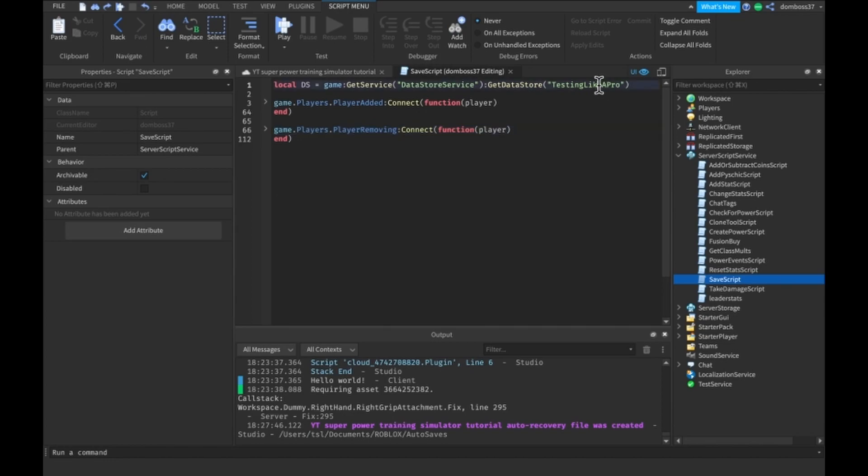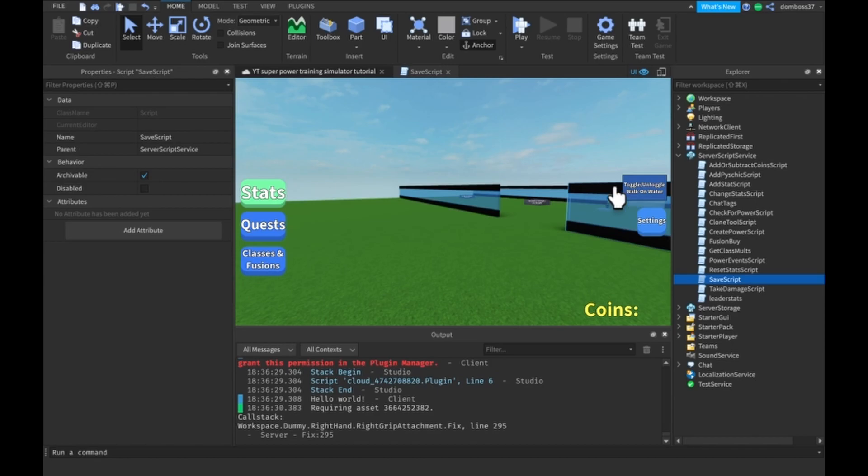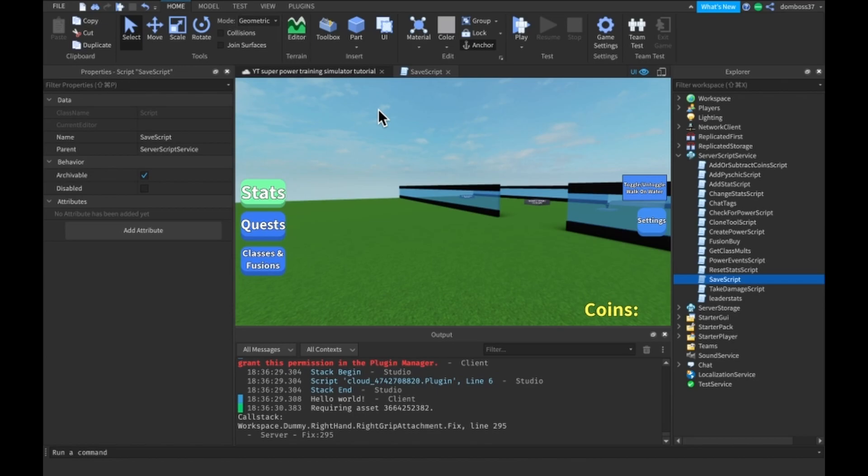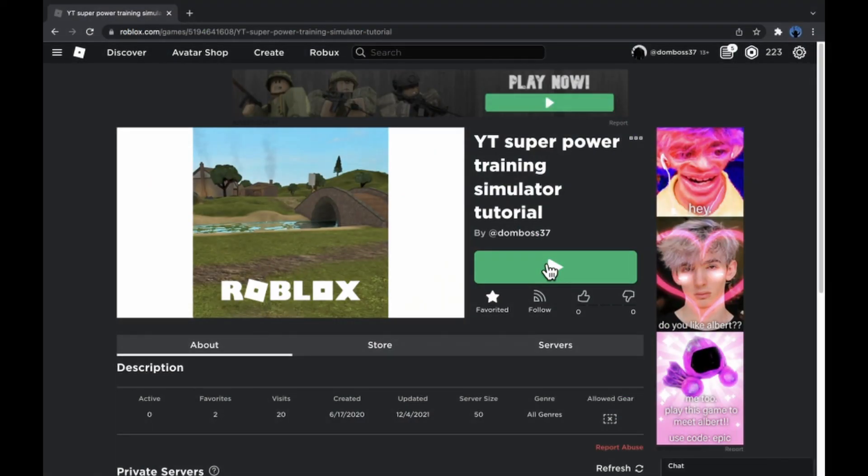I'm using a fresh DataStore, not the one I was using for testing, so I'll change this DataStore to 'my very important data.' Everything should be working. Now that we have the save script, you're going to want to publish this game to Roblox if you haven't already, and then go test it on Roblox. So here we are on the game page - let's click and join.